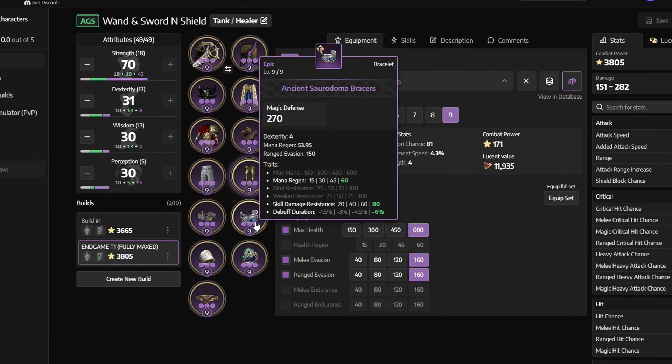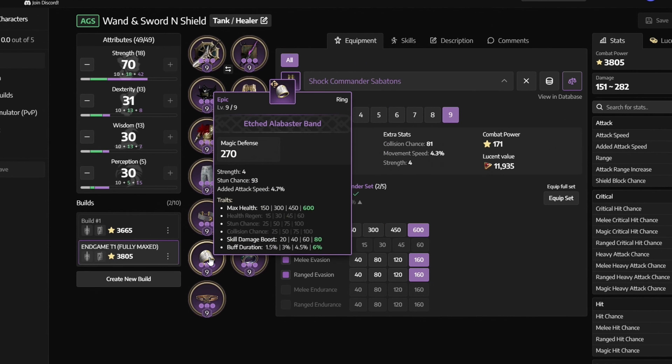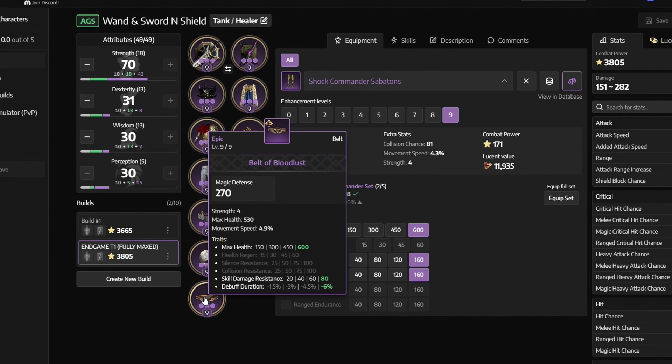Next, the ancient saurodome embracers with mana regen, skill damage resistance and debuff duration — you can get it from purple armor chests or from the tyrant's isle. Next, we have the etched alabaster band with max health, skill damage boost and buff duration — you can get it from the precious blessing pouch or by defeating the demon hoof shaman or the checker. Next, the sapphire dimensional band with max health, skill damage boost and buff duration — you can get it from purple armor chests. And finally, the belt of the bloodlust with max health, skill damage resistance and debuff duration — you can get it by defeating aridus or by opening purple armor chests or the pouches.